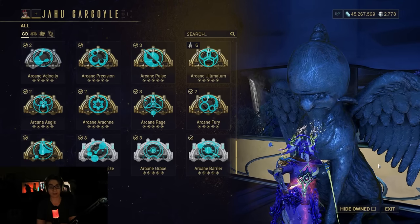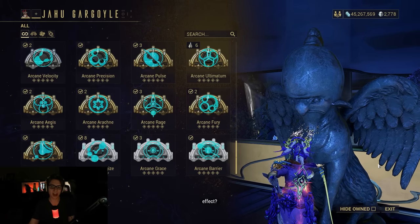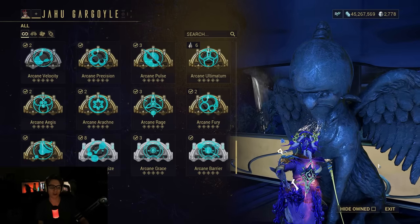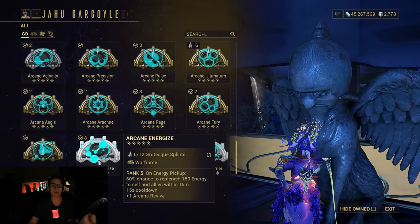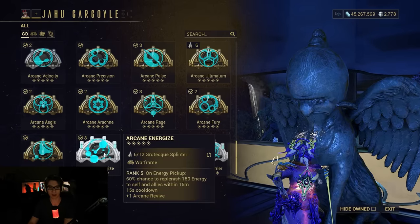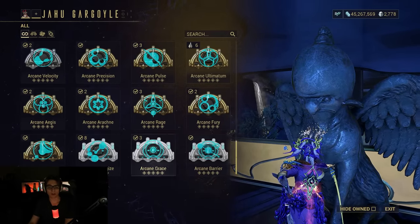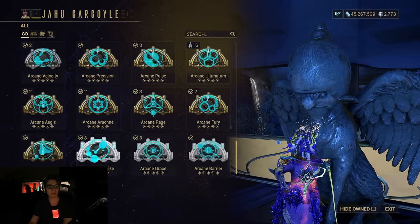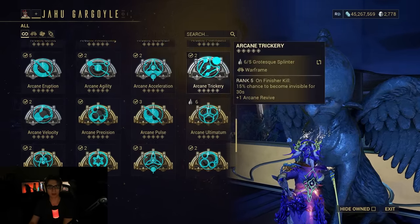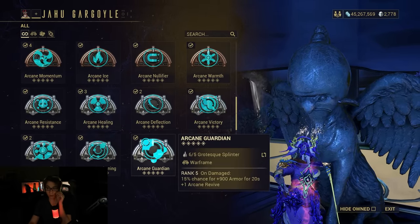You can get Arcane Barrier, Arcane Grace, and Arcane Energize — and that's really what people are excited about. You can start quickly farming all of the lovely, strong Arcanes that take an insane amount of time to farm up on the Plains of Eidolon through Eidolons. You don't really have to farm those the old way — just do this event if possible. It'll probably take around 50 to 60 runs to get an entire Arcane Energize R5, so it will take some time, but it's better than doing hundreds of Eidolons. You can get all of the gold tier rare Arcanes, the silver tier, and a lot of the bronze tier.